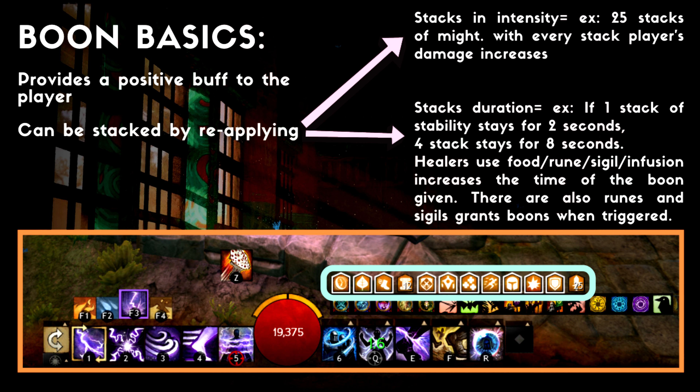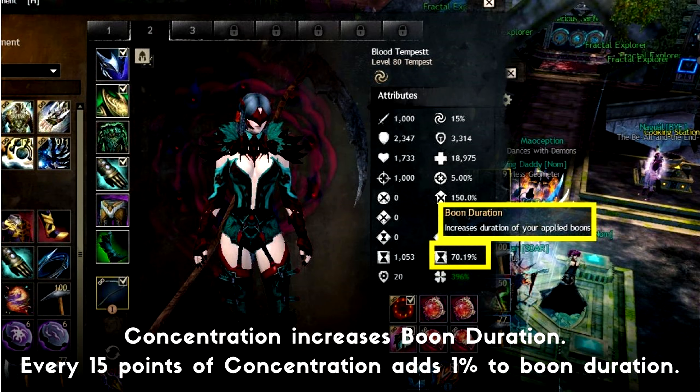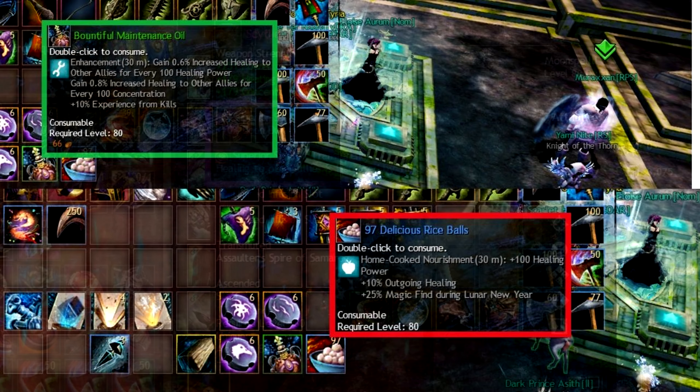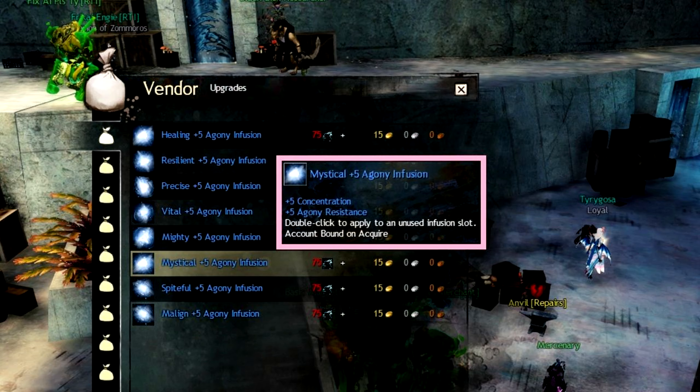First things first, Guild Wars 2 buffs can be stacked. Some buffs can stack intensity but the limit to that is 25, and some cannot stack intensity — they stack their duration instead, and the cap for that is 30 seconds. Stacking buffs and stacking duration can be manipulated with other sources like your runes, sigils, and foods you use. For example, to extend the duration of the buffs given, you should use foods with concentration. There are also runes and sigils that increase the duration of the boon you give.